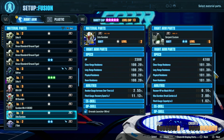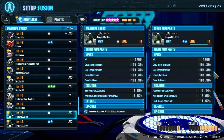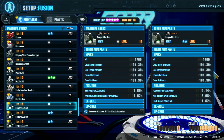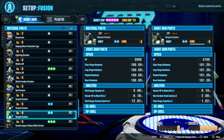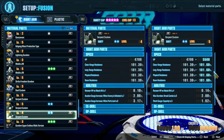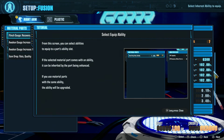I also have a bunch of Graze Arms I could stack. There it is - Level 5 Serpent Custom. Let's combine the two one-stars to make a two-star. These both have flinch gauge capacity, so let's see what happens when I combine them. Oh, I can combine multiple parts at once - let's pile them all together. From this screen, you can select abilities to equip to a part's ability slot. If the selected material part comes with an ability, it can be inherited by the part being enhanced, and if you use material parts with the same ability, the ability will be upgraded.